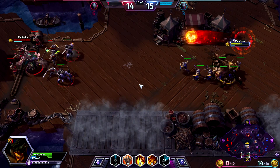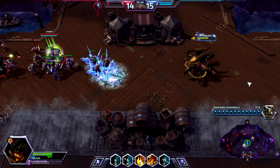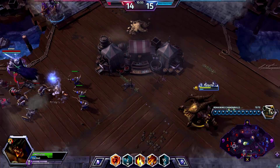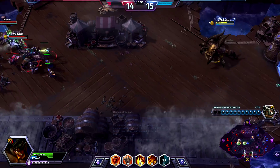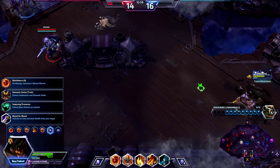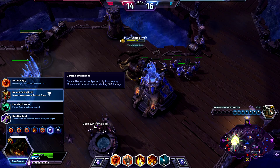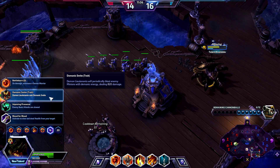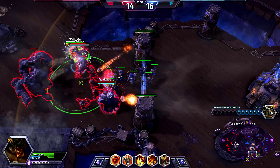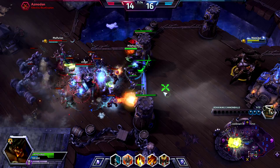Get our max damage — well, close to it. Get back a bit. Illidan's hanging out up there. Let's back up. Demon Lieutenants cost Demonic Smite, which is pretty damn good — 820 damage. On damage, summon a Demon Warrior. I kind of like that one too. The ball summons a Demon Warrior; it's really good for catching enemies that are low and running away.